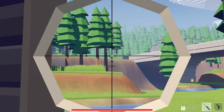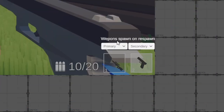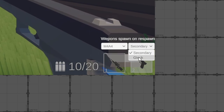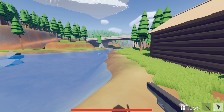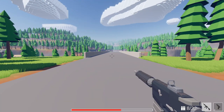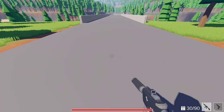The last thing I worked on related to the hand system was adding a basic way to change your loadout in game. When you open the scoreboard, there are these two dropdowns in the bottom right to select which items you want to respawn with. I think that's about it for the current state of the hand system. We are now pretty much ready to add more weapons and items to the game.